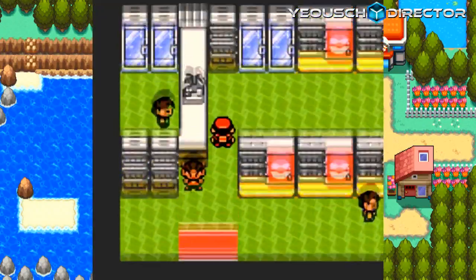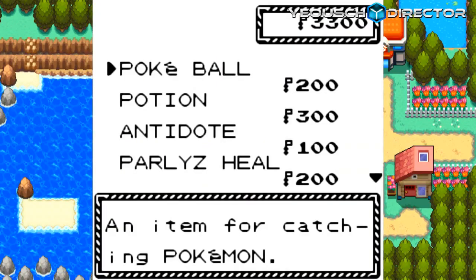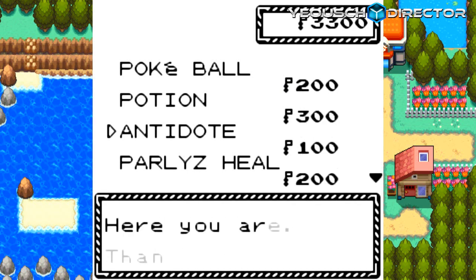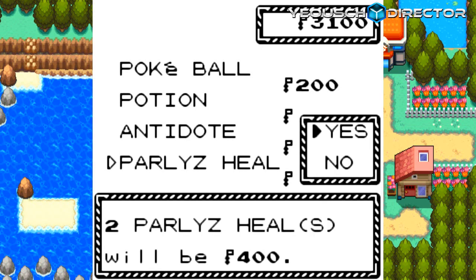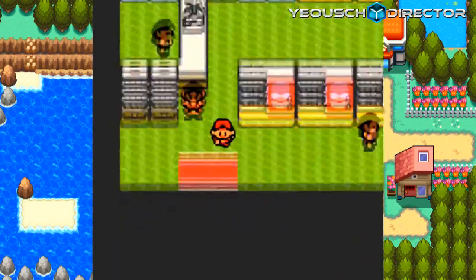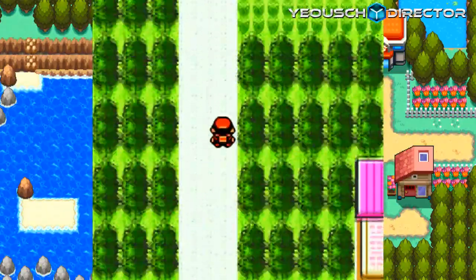Let's check what's in the Mart. Let's pick up some Antidotes and some Paralyze Heal too. It's gonna be quite a while before we are able to buy some high-quality items that'll make this game a little bit more bearable.